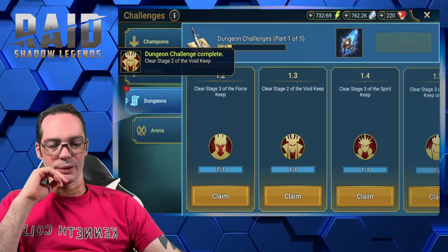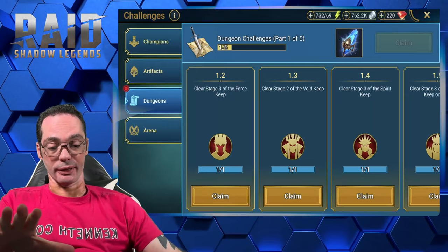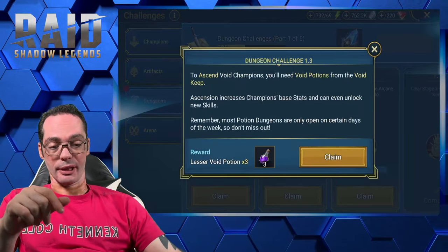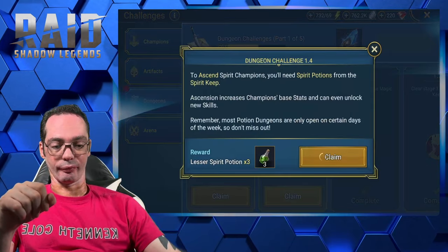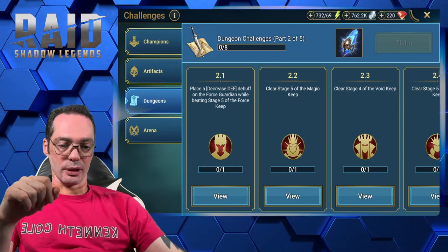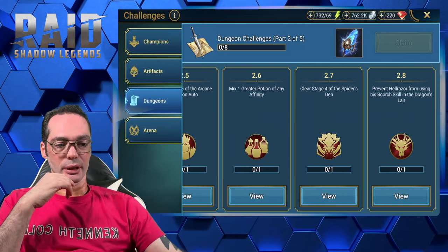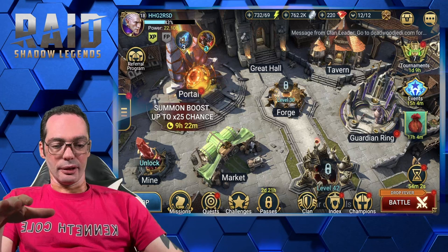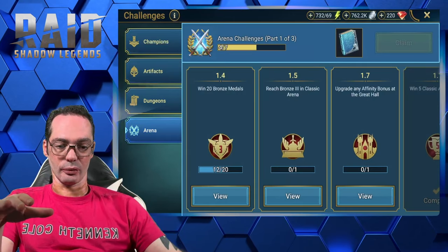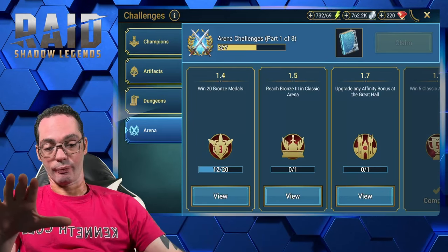All right, now let's collect those. The main reason why I finish this challenge right now is pretty much to claim those Ancient Shards and get a few pots as well. Now the next one gets a little bit more complicated. The next ones to look at would be the arena, but I still need to wait because I need some of those tokens.